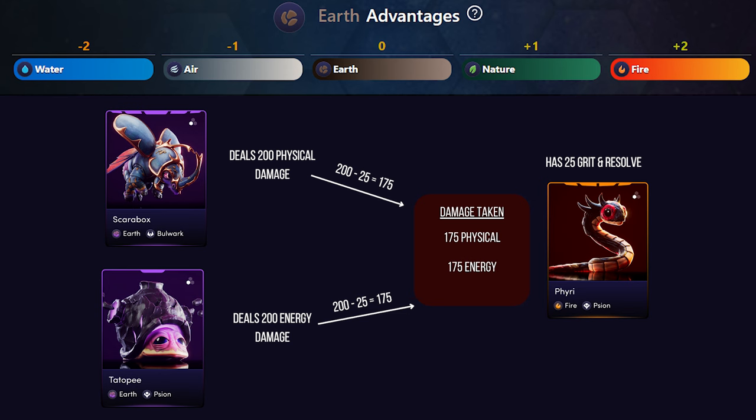For example, if Scarebok hits you with 200 physical damage and your alluvial has 25 grit, you only take 175 damage. Resolve works the same way for energy damage — 25 resolve against 200 energy damage means only 175 taken. To optimize earth affinity, build a team with a sturdy defensive core, using bulwarks as anchors whose entire job is to hit and get hit.